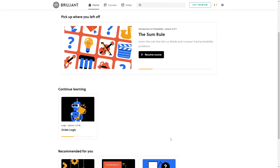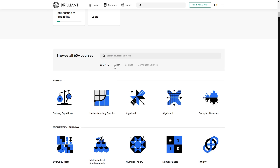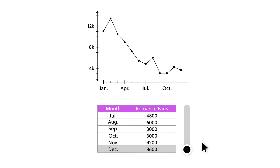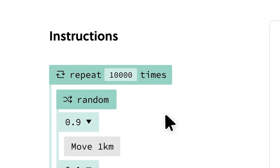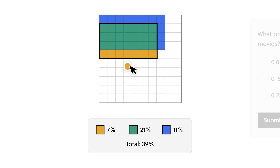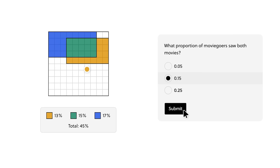The best way to learn anything is by doing it yourself. So why not learn interactively with Brilliant's fun, hands-on lessons in math, science, and computer science? Interactive learning can help you learn six times more effectively than watching video lectures. And since Brilliant has tons of great courses for all ability and knowledge levels, you'll definitely find something that interests you.